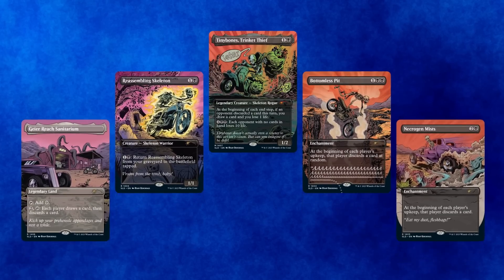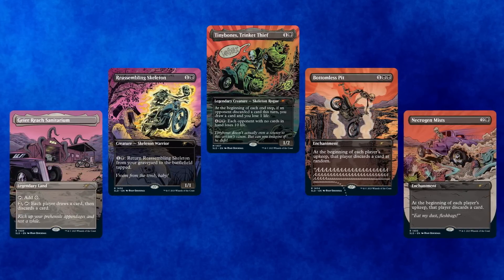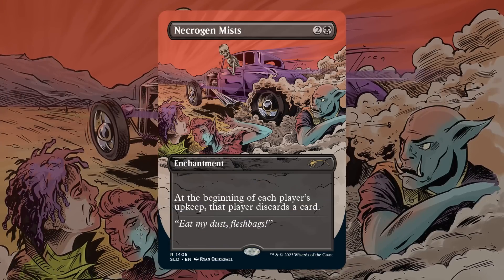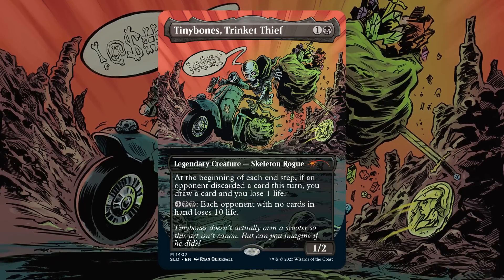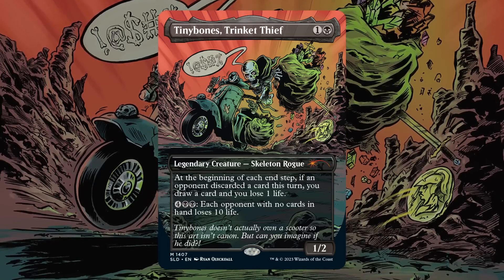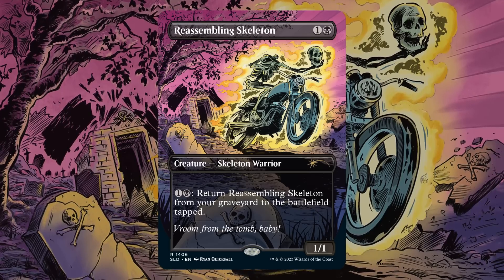Next Secret Lair is Bad to the Bones, featuring artwork that is pretty much a spot-on depiction of what elderly individuals like myself think wild punk kids rock out to. The value is unfortunately lacking, with the only two cards of interest being Necrogen Mists — once played in 8-rack Modern builds but now relegated to Commander — and Tiny Bones Trinket Thief, which sees its first foil printing here. Not bad for a cool card from the original Jumpstart that still goes for about $10 today. Reassembling Skeleton is a bizarre inclusion at $0.23 — probably just here for flavor.